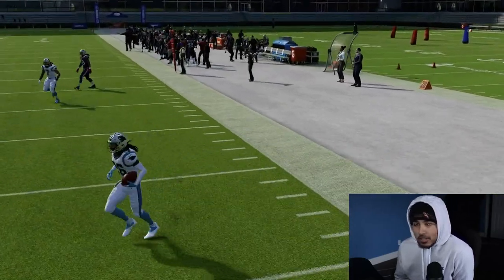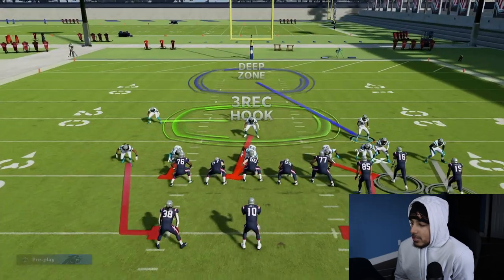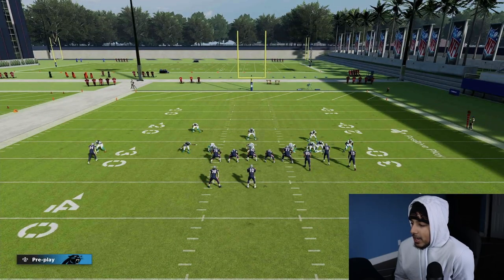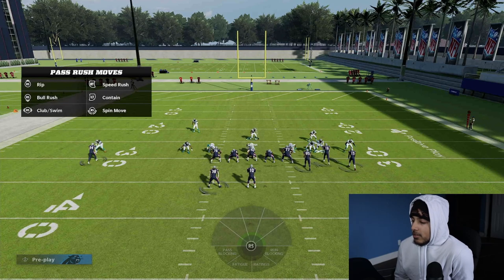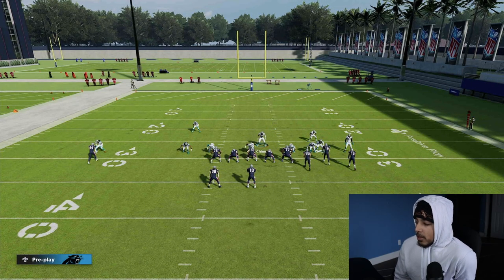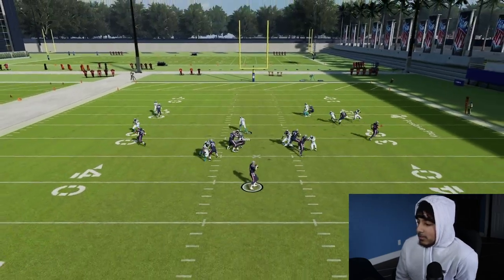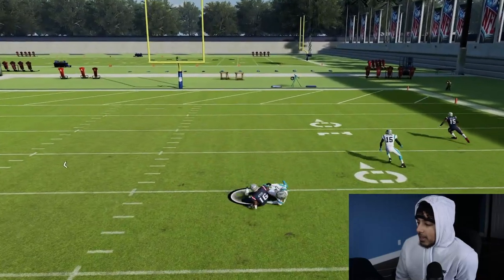Take it with a grain of salt, it is practice mode. Another setup you can run: man up this safety to A and man up this guy to A Triangle or Y — it's pretty much Cover One Robber with a Cover Zero blitz. You can always send this blitz in; you're gonna see we get pressure with the left side, and once more it's a bag.